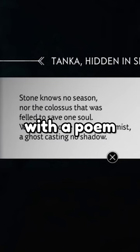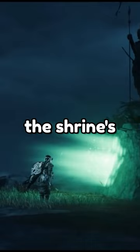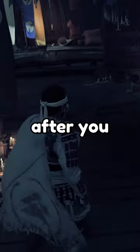If you go to this part of the island, you'll find a shrine with a poem talking about shadows. If you solve the shrine's puzzle, you'll be able to get this armor set to cosplay like you're in Shadow of the Colossus.